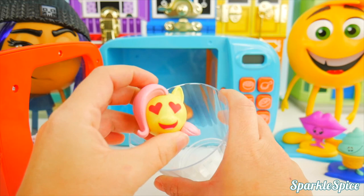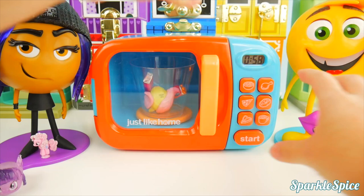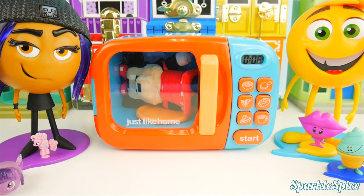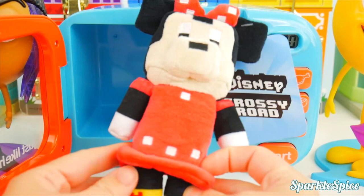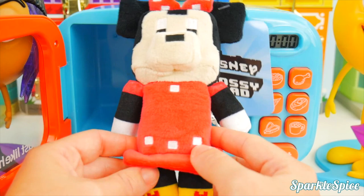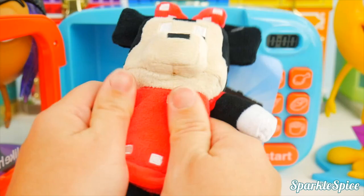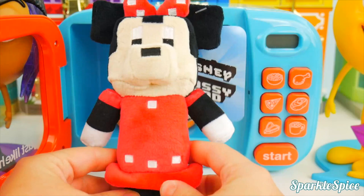Time for some more surprises! Here's a My Emoji Fluttershy — look at those hearts, Fluttershy must be in love. Hopefully she loves to bring back some surprises for us! And who is this? It looks like Minnie Mouse — this is Disney Crossy Road! Look at the little shoes with the red bows, and it's not exactly polka dots because they're little squares. Even her bow and ears are square. She is super soft — I could just cuddle up with her, she's so sweet.